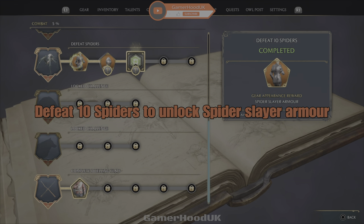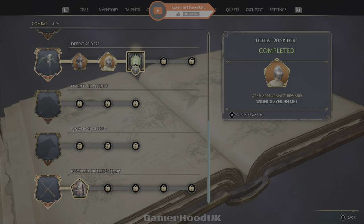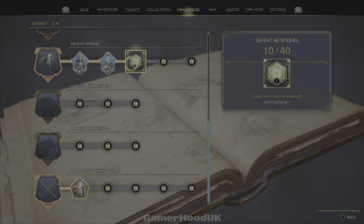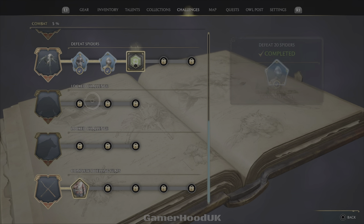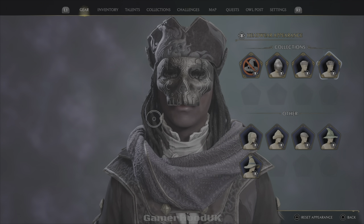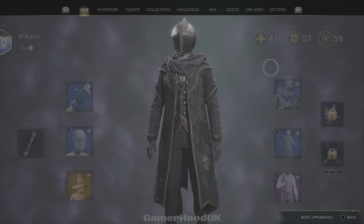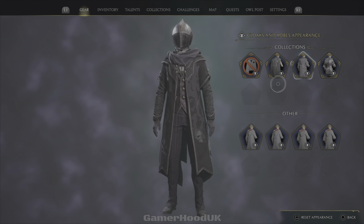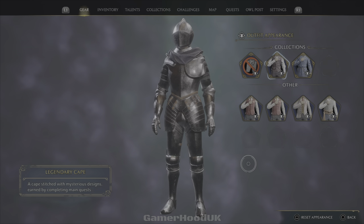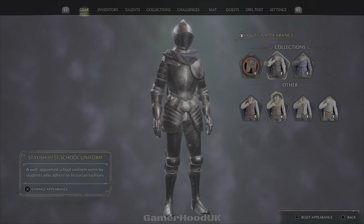Okay, defeat spiders — Spider Slayer, almost got it all. So we got the Spider Slayer armor and Spider Slayer helmet. Let's claim these, I'm gonna test them out. Let's see what they look like. Oh hey, that's sick! And then Spider Slayer armor — it's just those two, but yeah guys, that's dope.